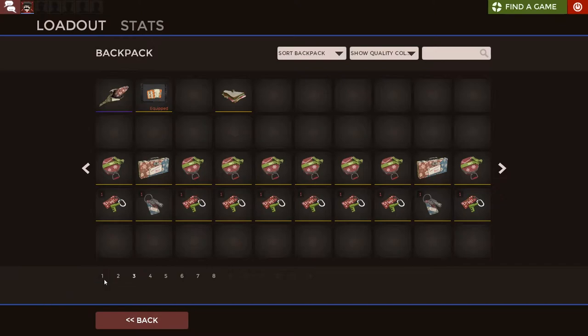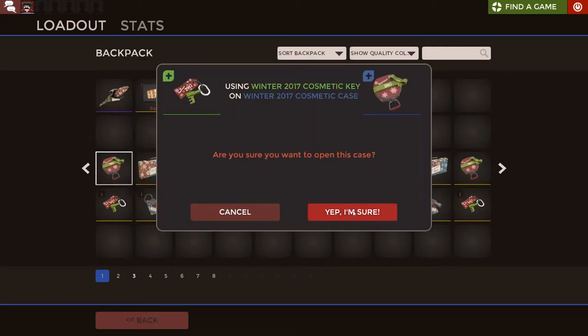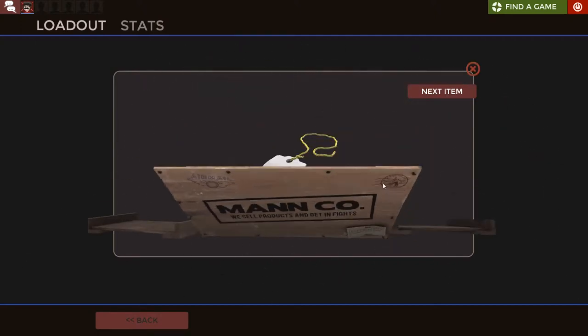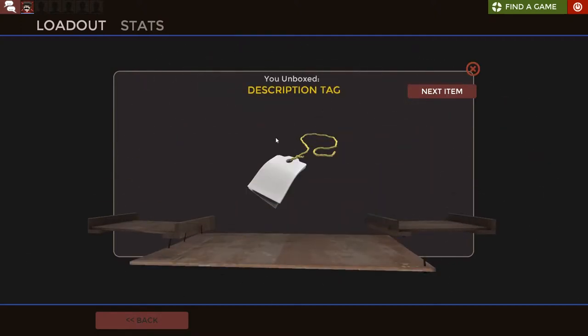You may see we are on page one, so everything I unbox now will be shown! Where do we start here? Open with key. I wonder what I will get. I hope I get something good. I got a name tag! Description tag.